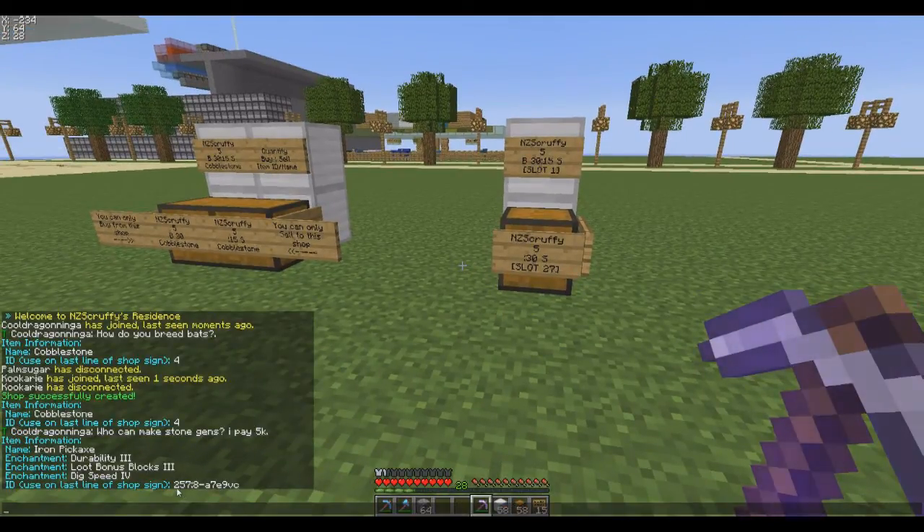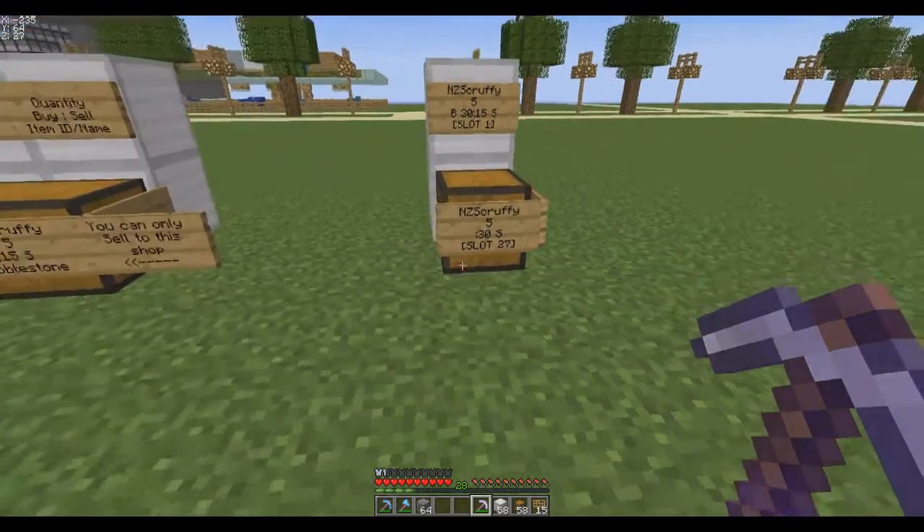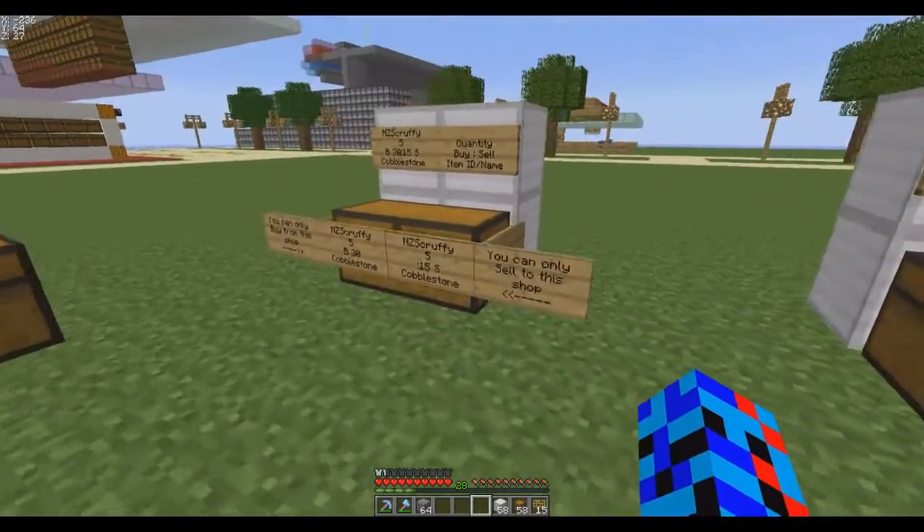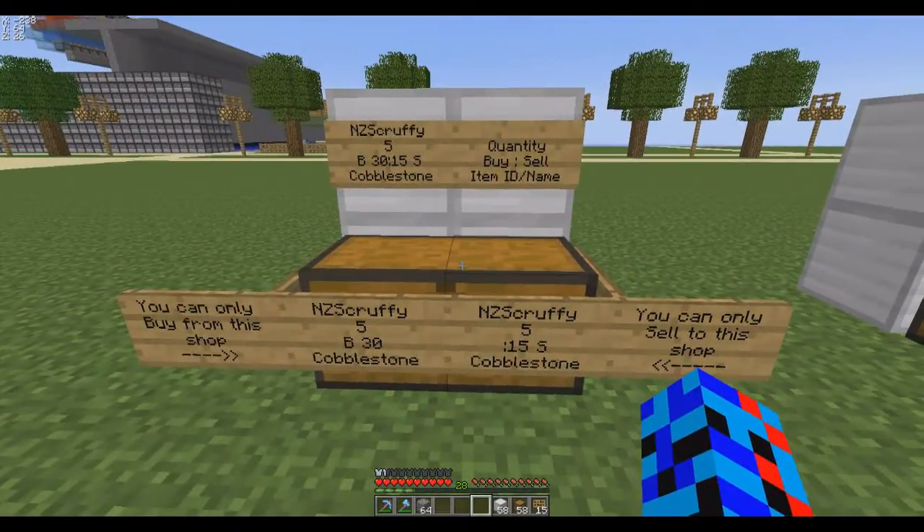That comes up as 257:8, basically telling you 257 is an iron tool and those numbers represent the enchantments on it. It doesn't directly show durability in there — I'm not entirely sure how that works — but durability does matter for some reason. That's basically how to set up a normal shop.